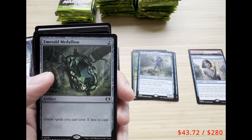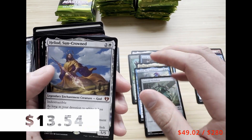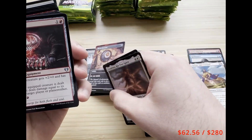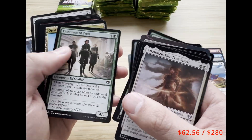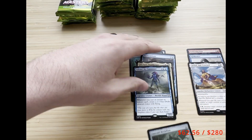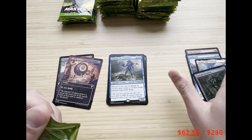We got Legion Vanguard, Emerald Medallion — not the most expensive medallion, but then we got a Heliod, Sun-Crowned. That's probably around $13–14; I'll put prices up. We also got Thran Dynamo, a very playable uncommon, Armorer, Return to Dust, and Guttersnipe — a great common. Not the most expensive medallion right now, but I play a lot of green so I'm super happy to see that.